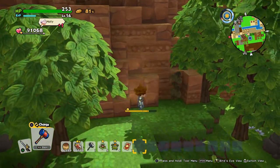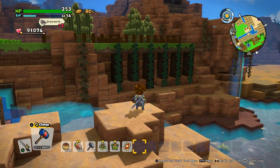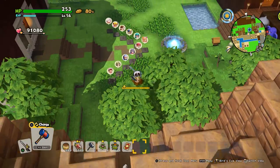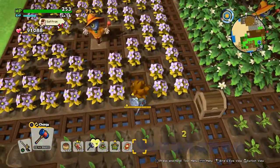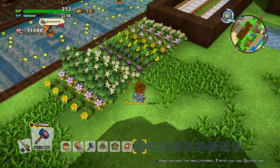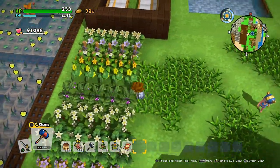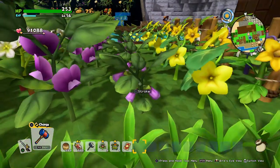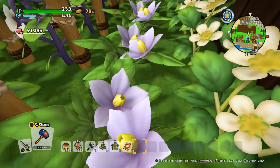Also here you can see how the ivies extended — about 14 in-game days after planting they've finally reached the ground. I picked up some crop plants and put them down on normal grass. When you put them down on normal grass they don't grow anymore, so you can keep them in their shape and have some awesome looking flowers — these almost look like orchids, and here like some bell flowers.